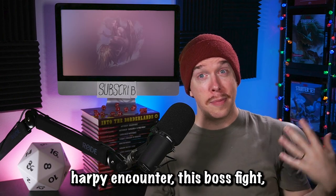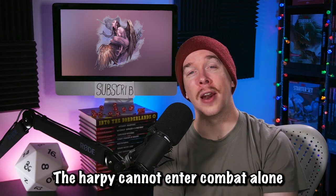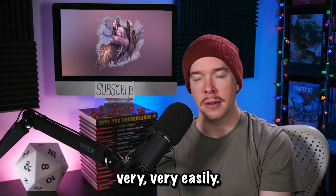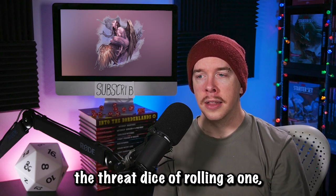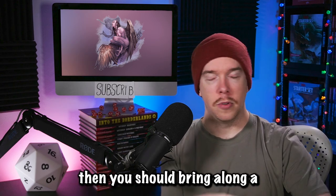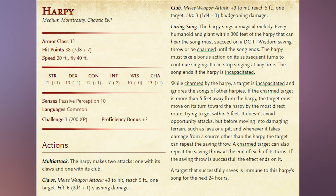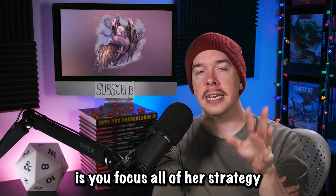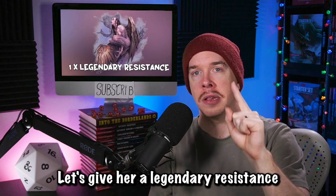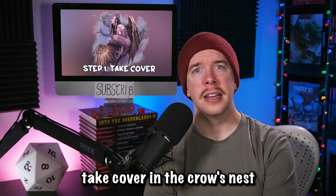Here's the tricky part: how are you meant to run this harpy encounter, this boss fight, this climax of the whole dungeon? I've got a golden rule for you: the harpy cannot enter combat alone because the Singing Moor is actually quite weak and will die very easily. So if she enters combat via the threat dice rolling a one, she will have the other combatants the players are currently fighting on her side. But if she enters combat alone, bring along a second weaker harpy to be her mate and help her out. Her stat block is pretty underwhelming, so focus all of her strategy on picking a player up and dropping them for maximum damage. Give her a single legendary resistance because she's a little bit scary. In the first round, the harpy needs to take cover in the crow's nest, right up top, 50 feet above the ground where players below can't target her with ranged attacks — and from up there, she starts to sing.